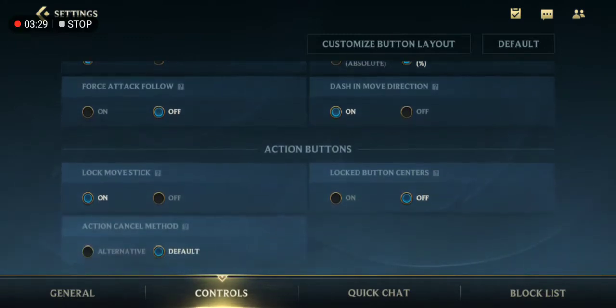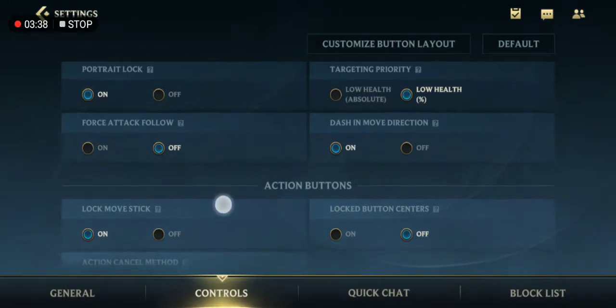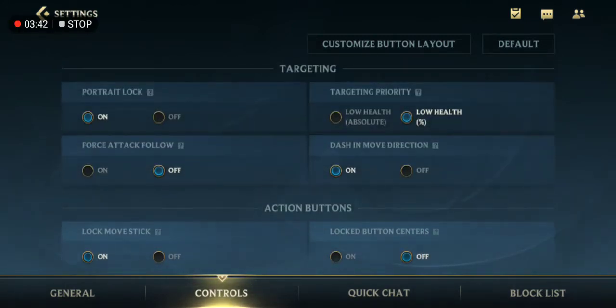Next is Force Attack Follow. If you don't know about this — Force Attack Follow means you will force attack a hero even if creeps are near you, even if the hero is far from you or out of your range; it will automatically follow the hero you want to force attack. That is the use of this setting.